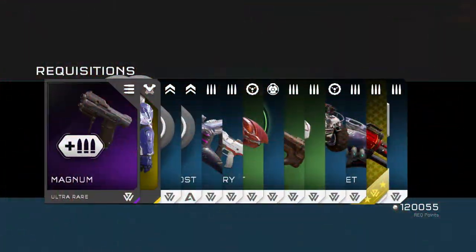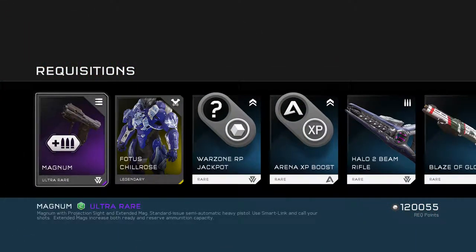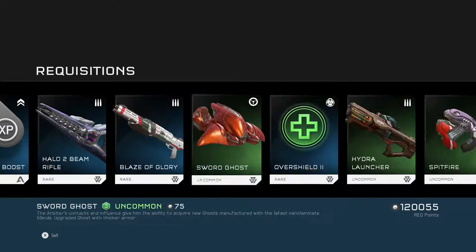Now on to our eighth gold pack — got good stuff so far. We got the only Magnum we need, and then there's some Otis. Okay, that was kind of disappointing.